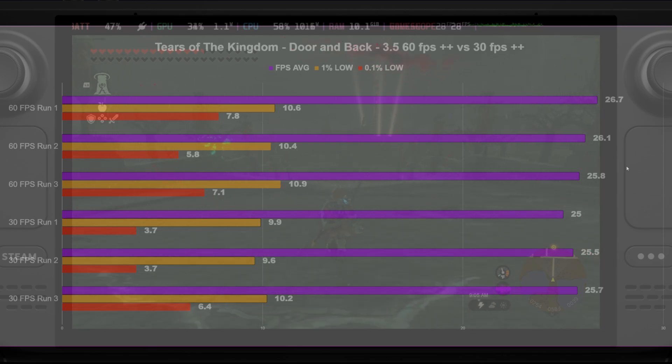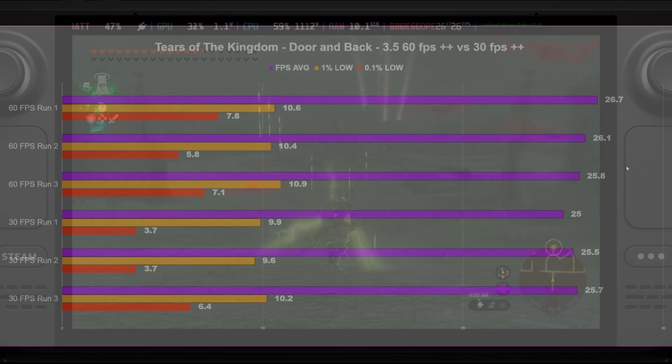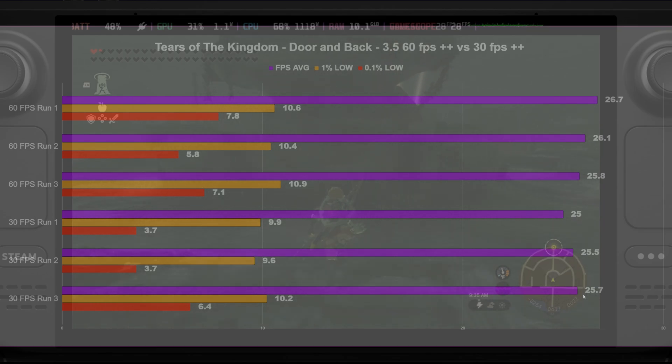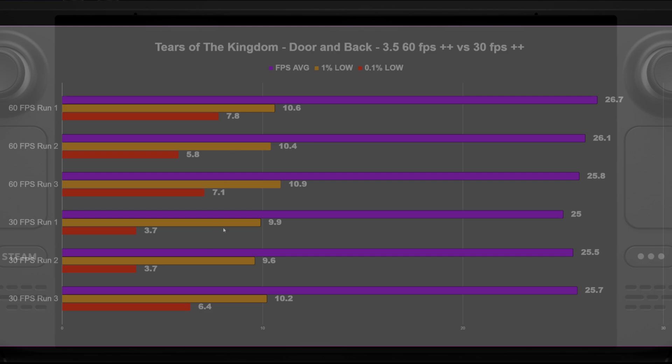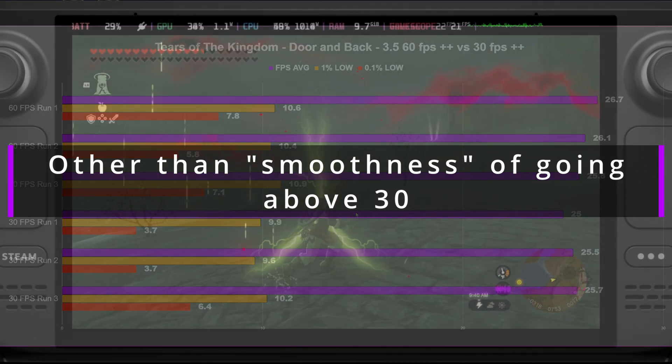To wrap up this quick video: if you're running the 60 FPS++, there's really no point in going back to the 30 FPS++. And if you're running 30 FPS++, you can try going to 60 FPS++, but through my testing the results were fairly similar. We got two runs averaging 26, not even one FPS higher. The 1% lows were the exact same; the 0.1% lows showed not even one FPS difference. I would comfortably say there's really no difference on the Steam Deck running 60 FPS++ or 30 FPS++. If you want to run 40 Hz, you'll need the 60 FPS++ mod — there are moments you'll get up to 40, but just know there are moments you'll drop to 20.